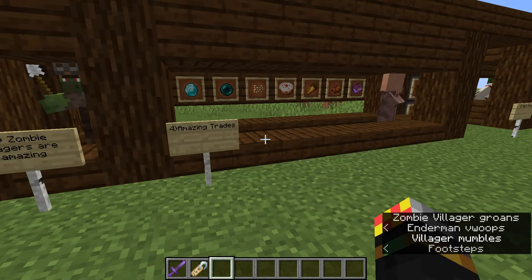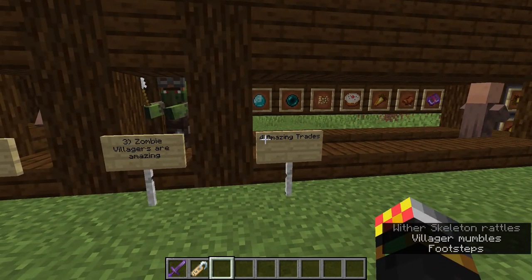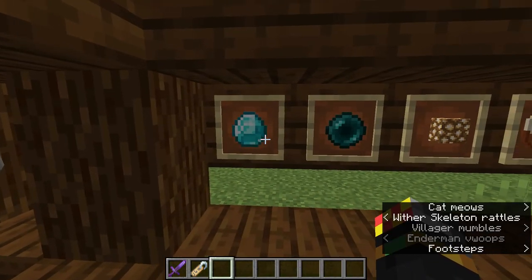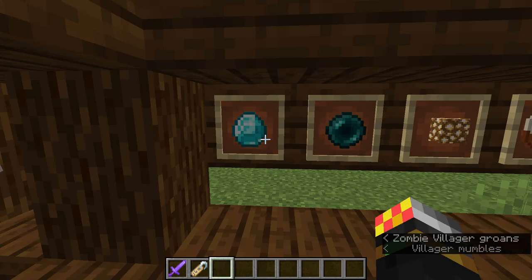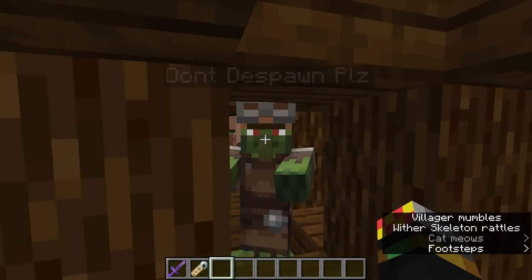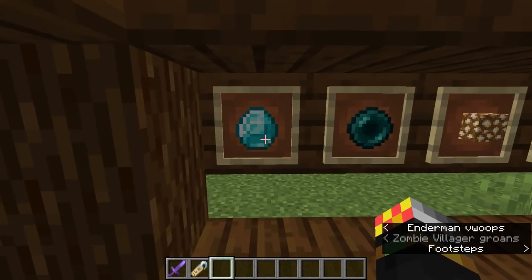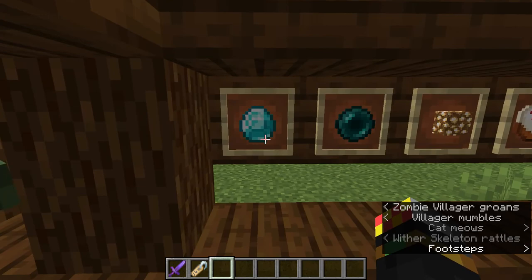Villagers also trade, as you know, but what many people don't know is that they can actually trade quite amazing stuff. First of all, you have diamond tools and diamond armor — anything diamond you want, you can get it. And if you do the curing thing with zombie villagers, you can get them for one emerald. So you want a full set of diamond armor? That's four emeralds, thank you. It is literally as cheap as that.